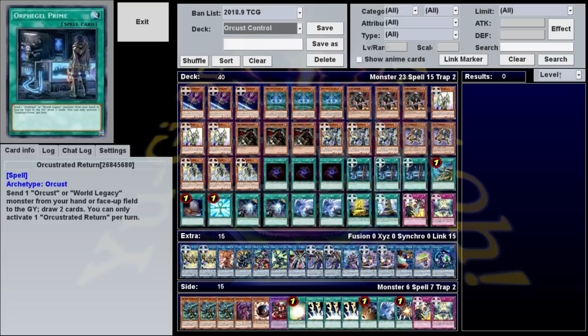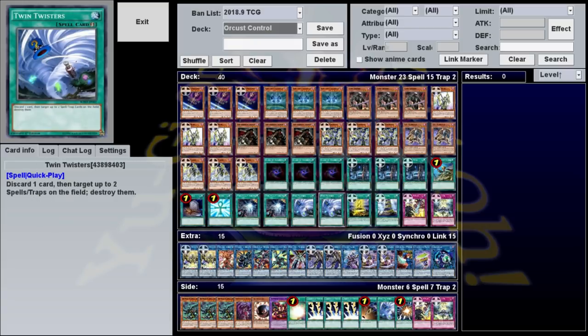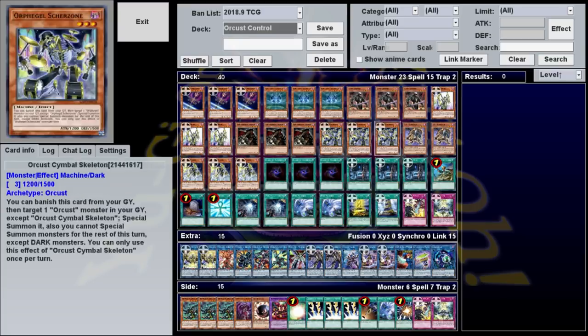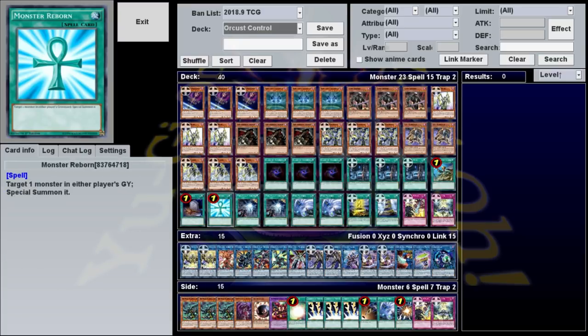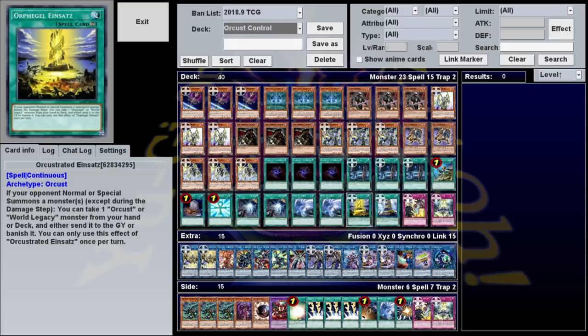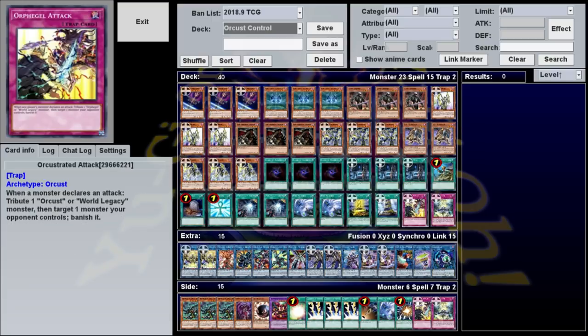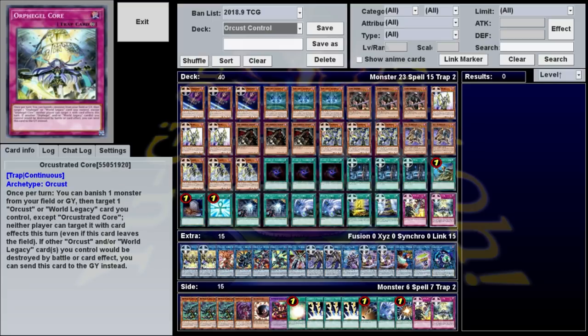For our spells, we have three Allure of Darkness, three Orchestrated Return, two Twin Twister, two World Legacy Succession, and one each of Reinforcements of the Army, Foolish Burial, Monster Reborn, Orchestrated Einsatz, and Orchestrated Babel. Our only traps are one copy each of Orchestrated Attack and Orchestrated Core.